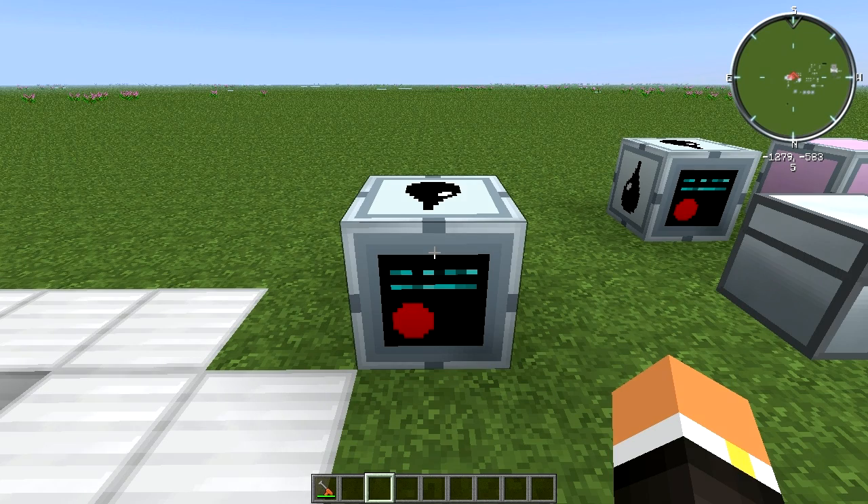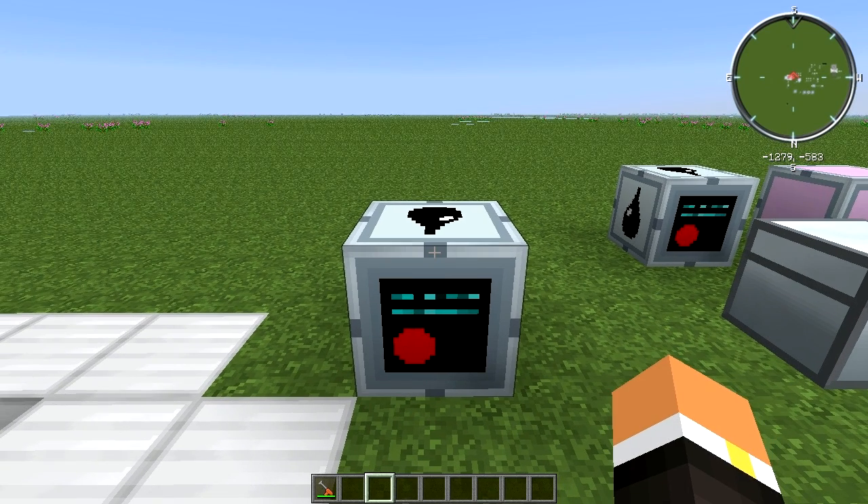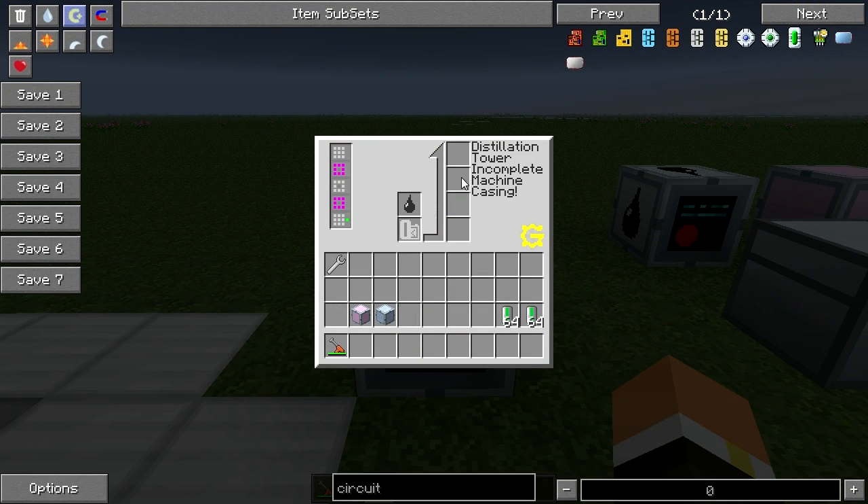How's it going everybody, this is Ruby and this is episode 50 of my Feed the Beast machine tutorial series. Today we're going to be taking a look at the distillation tower from GregTech.